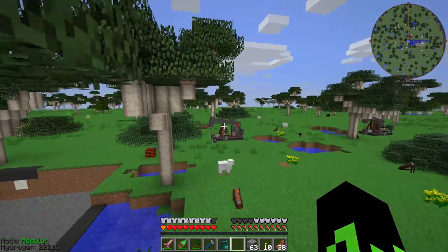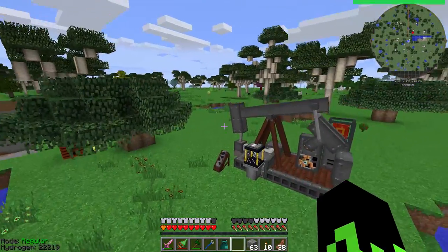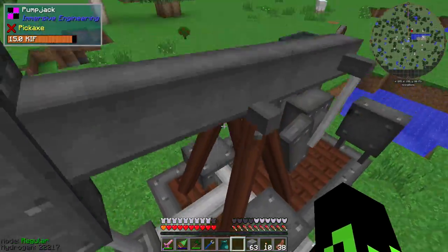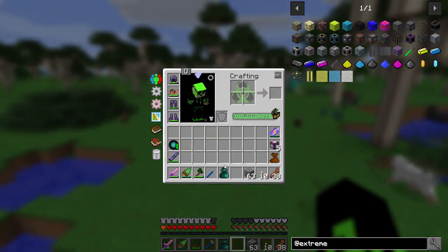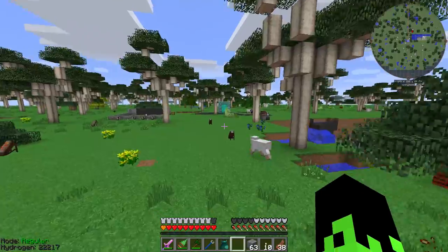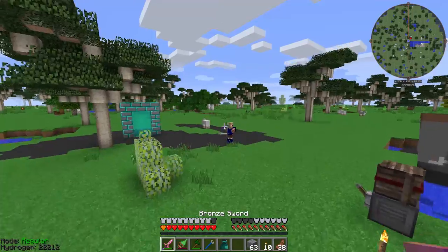Oh, I don't think I ever showed you the pump jacks — here are the pump jacks. Pump jack number one, pump jack number two. I just ran around and found oil deposits in the mining dimension and set up the miner. That gives us some stuff to work on. We got some stuff going, we got some power flowing, which is really cool.